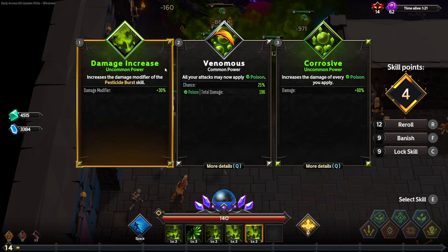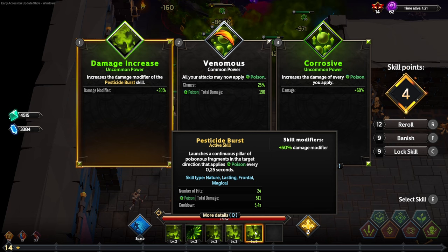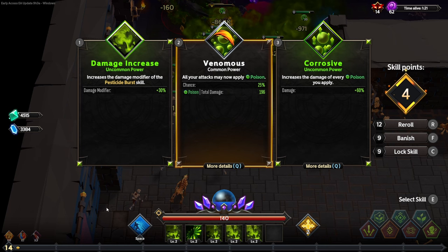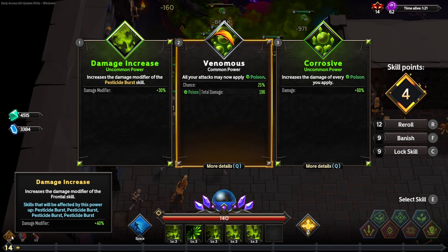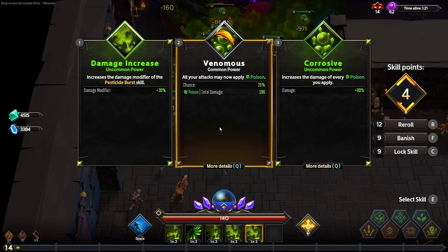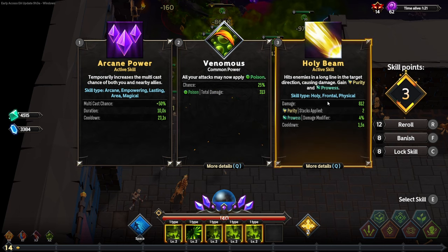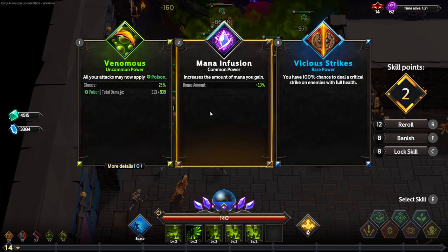We don't want anything to do with just the damage modifier of a single pesticide — as you can see, hovering over the skill, it's only upgrading the damage modifier of this one pesticide blast. If we remove this, it will increase the chances of finding more epic damage increases for frontal or any of our other poison skills. So we're going to banish these, lock this, and grab that again.